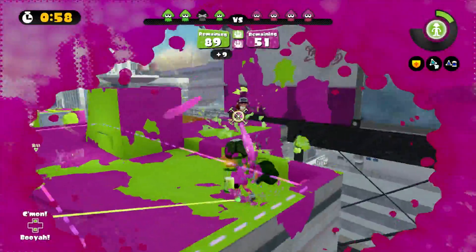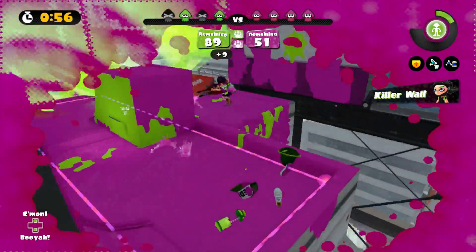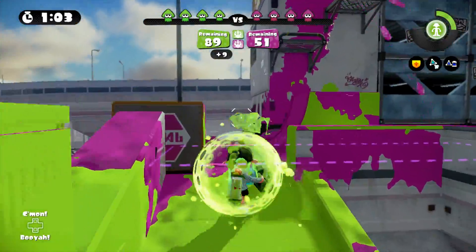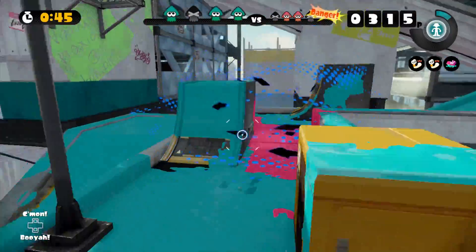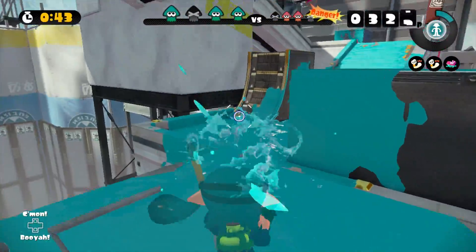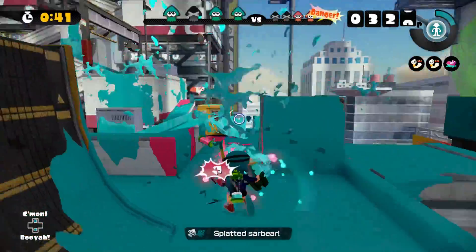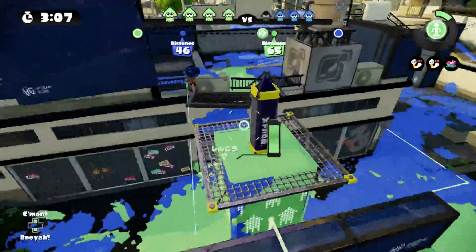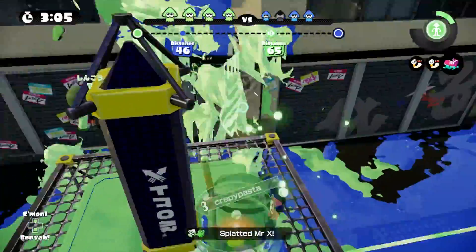Rainmaker and Splat Zones can be tricky, especially if the other team is outranging you with their weapons, but you can definitely make it work. Be cautious and defensive with your Disruptor and Bubbler. Push forward when you get the opportunity. Sharing your Bubbler in any ranked battle can push your victory. Keep in mind that your two-hit splat can definitely deal a lot of damage to the other team. Best of luck and get to splatting with the Tri-Slosher.